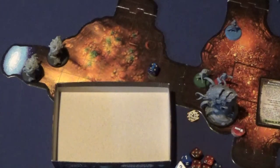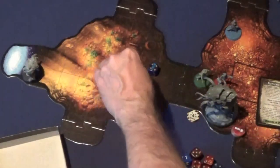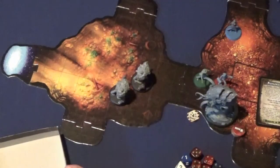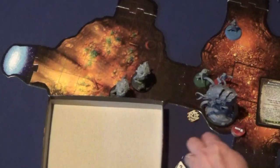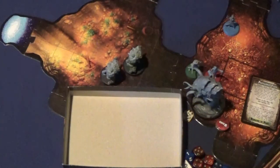Now it's the Brutes' turn — they're going to move 5. They don't have any ranged attacks, so I don't have to worry about them for the moment. We do get to go before the Terralisk since it's no longer the Ambush turn — he drops down to Initiative 3. He's going to go before Pete, but Doc and Bechamel get to go first.